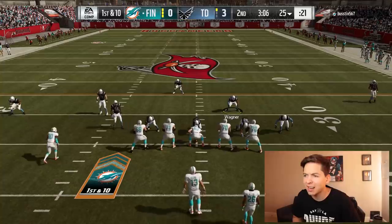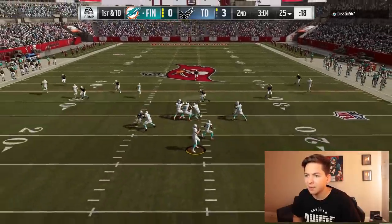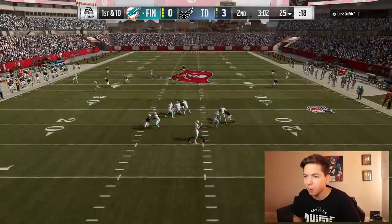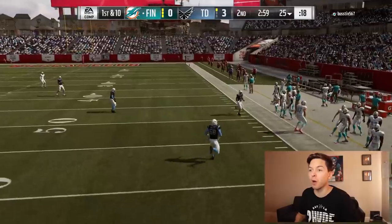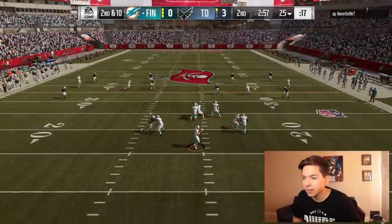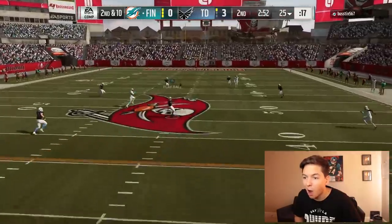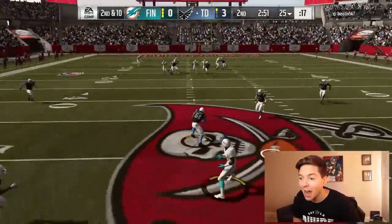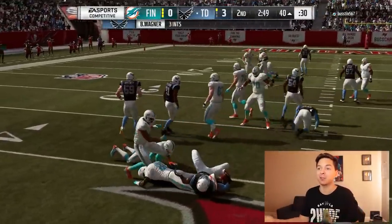Johnny Hecker doing goat things — that was like a 65-yard punt. Our defense is doing their thing. Got that locked up across the middle. Three interceptions for Wagner — this guy can't do anything against us. Now we just actually have to score. We got too many weapons not to be scoring.